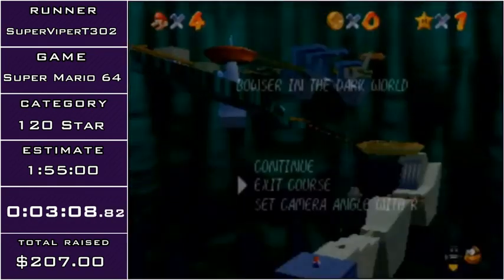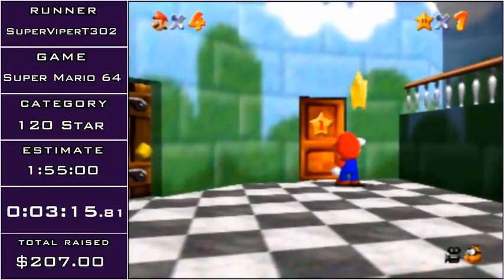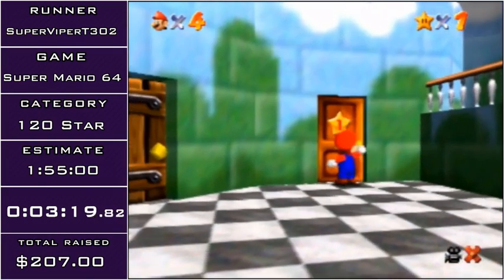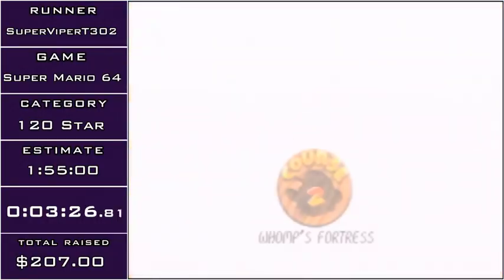I'm going to re-enter Dark World and then exit out, because the star door still requires me to have eight stars, so I can't exit right now. Now I'm going to use that one star I got and enter Whomp's Fortress. This is probably one of the most reset-heavy levels in the game. There's a lot of stuff that can go wrong in this level, but there's also a lot of really cool tricks.